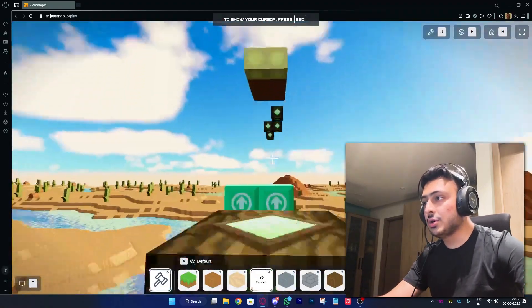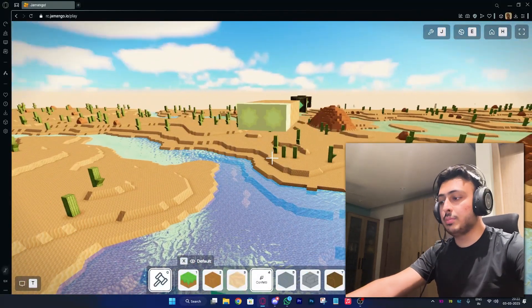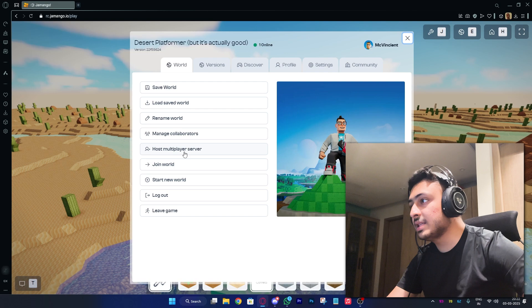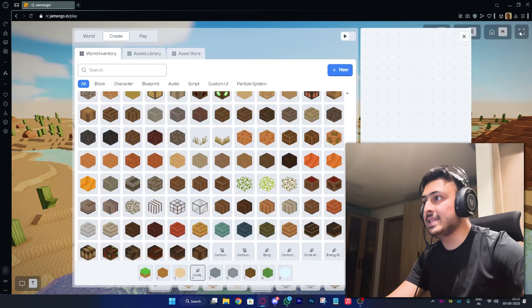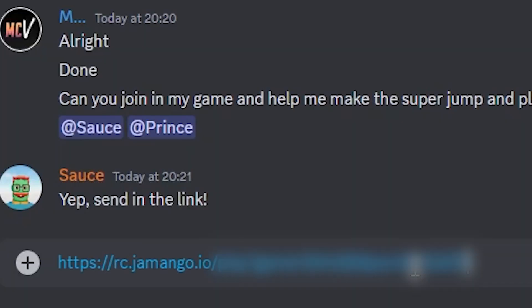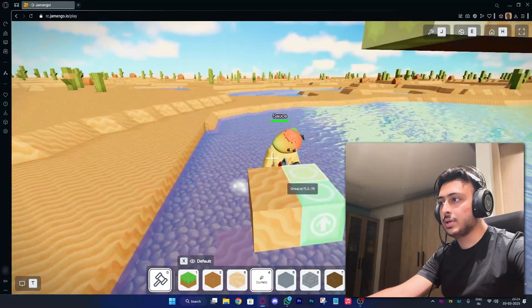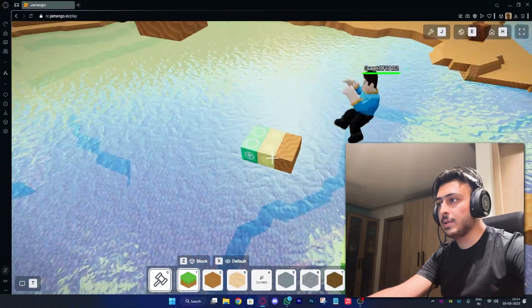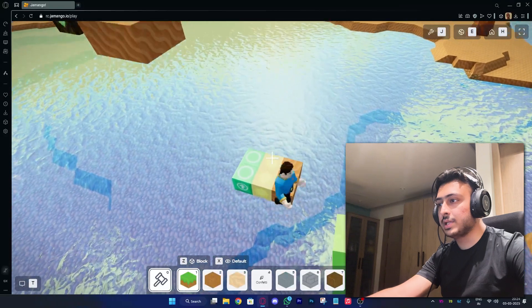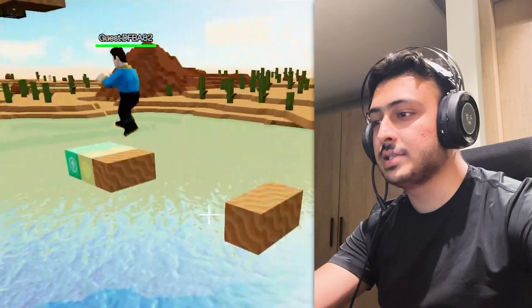I've called Sauce and Prince to join my game so they can help me make sure that jumps and player checkpoints actually work. Let me share them the link — this is a really easy thing to do. You can just press E, then play, and now you have the link. You can just copy it and share it. That's it. And they can just join using this link. Sauce joined. Prince joined as well.